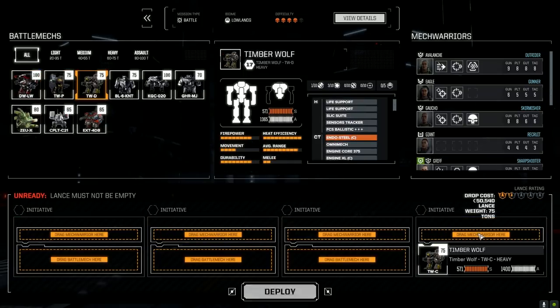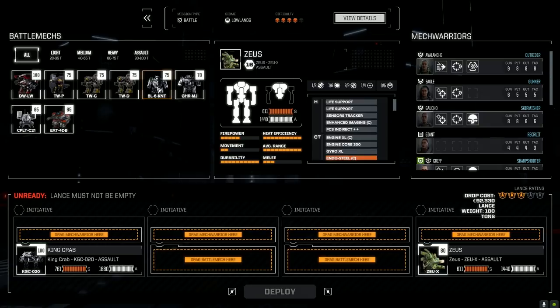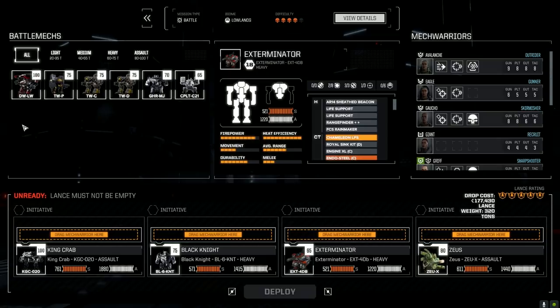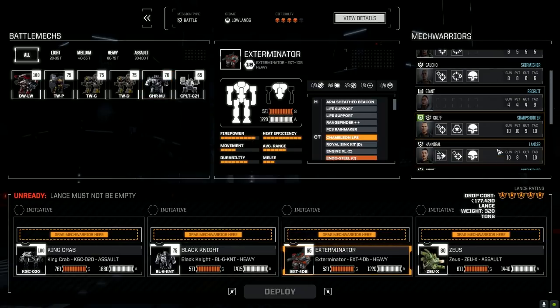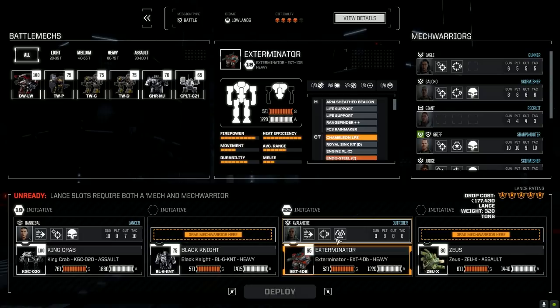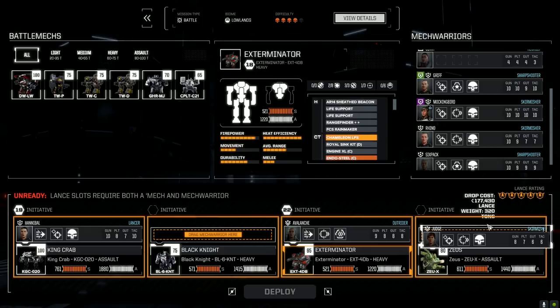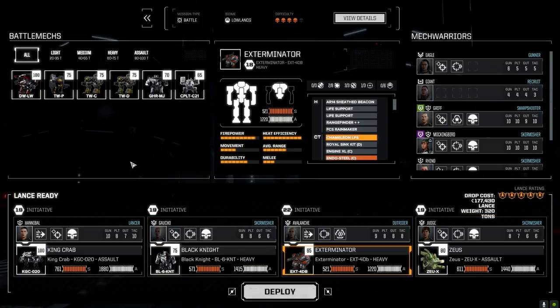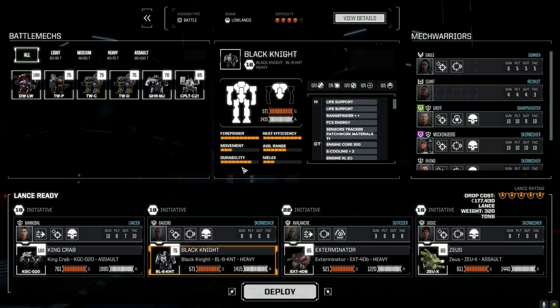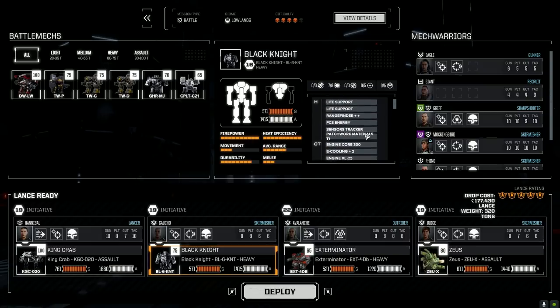Let's give these guys the new mechs. We want to bring the Black Knight with the ATM loadout. I thought about bringing the Grasshopper again with the three PPCs, but let's go with the ATM loadout. Hannibal, get in there. We need Avalanche in the Exterminator because she can move quickly. We've got Gaucho and Judge. Let's get Judge into the Zeus. Gaucho can have the Black Knight - PPC, two larges, and a bunch of pulses. I think we've got good firepower here - let's just deploy and get this done.